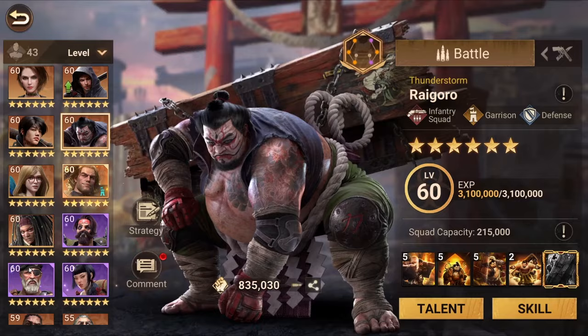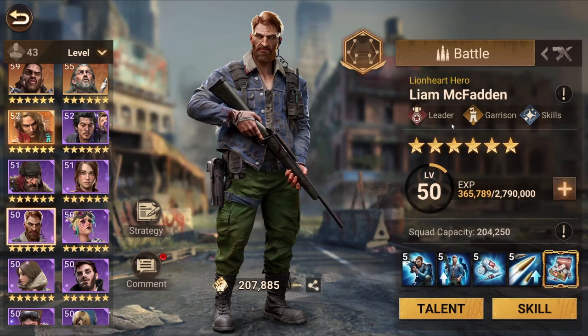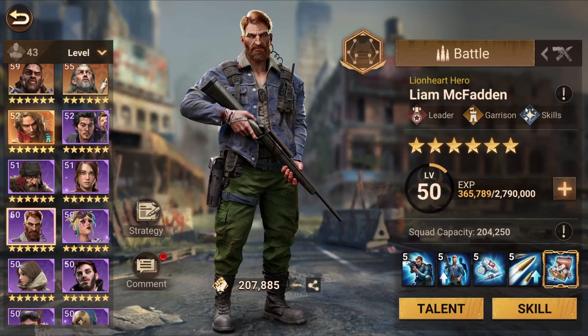There are five major red talent trees: infantry squad, rider squad, range squad, overall — which is a mixed troop type hero — and leader type. Liam is a leader type hero, which is mainly for rally. It's usually not good to use the leader tree on a hero if you don't do any rallies with them.